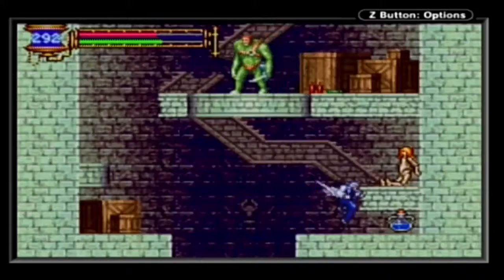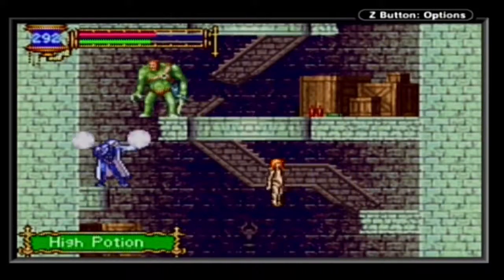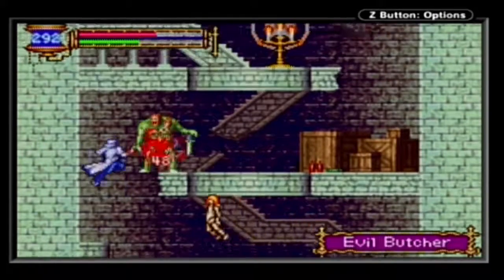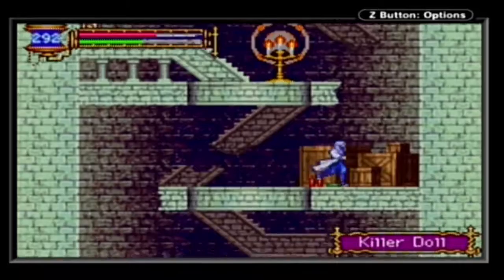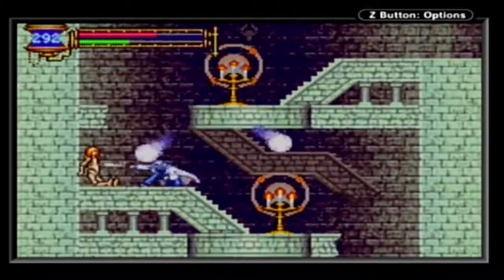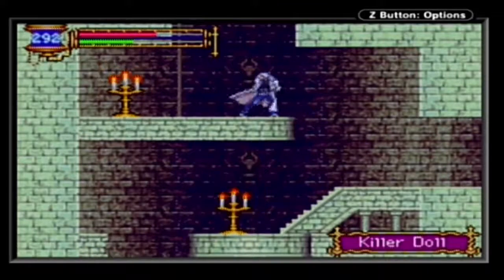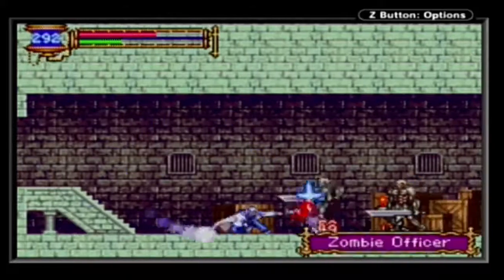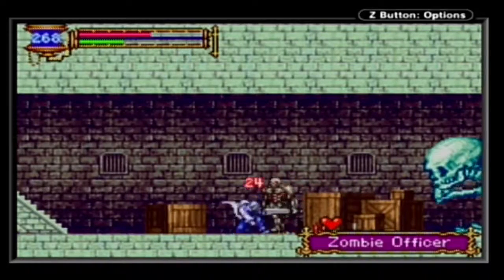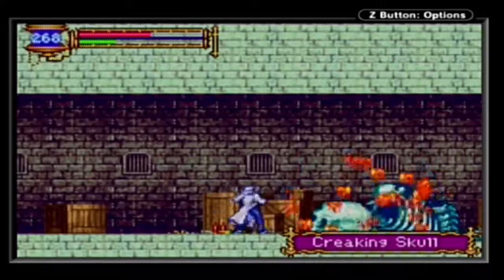Now, to the ability soul we got — we can slide, so that's going to be super useful. We can have another look at Crickent Skull to see if we can nab his soul perhaps. No, we cannot.